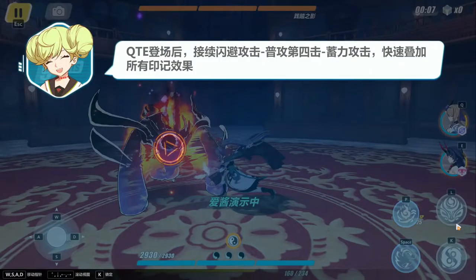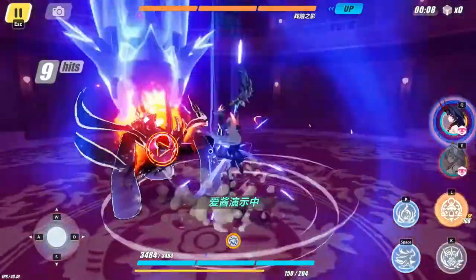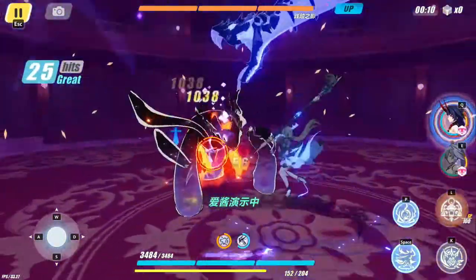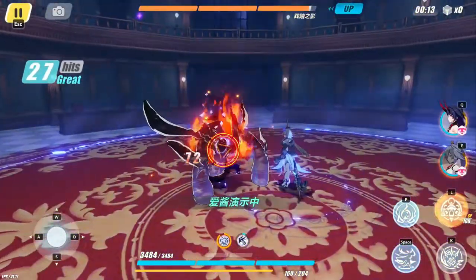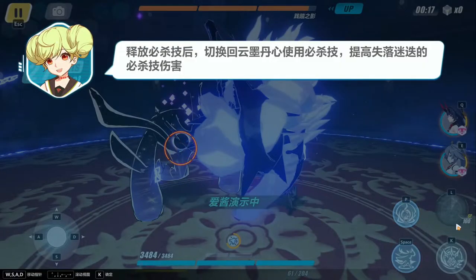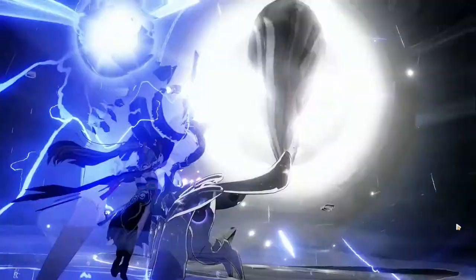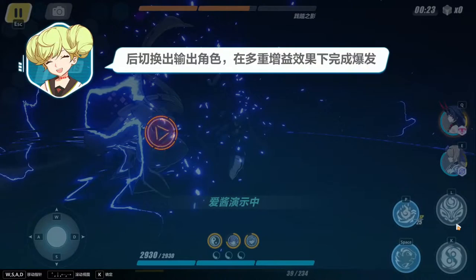First, trigger Rosemary's QTA. When QTA is triggered, use evade attack for the fourth basic attack, then use charge attack to stack up. Cast an ultimate, and after casting the ultimate, use AE ultimate - two ultimates at the same time.